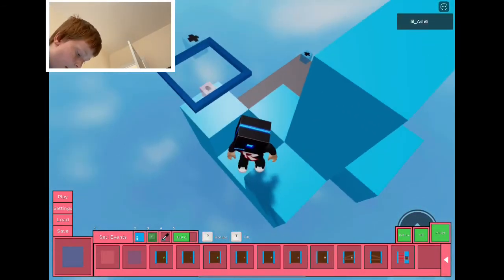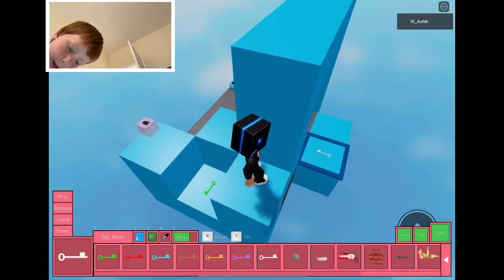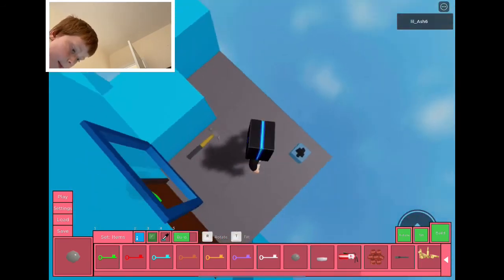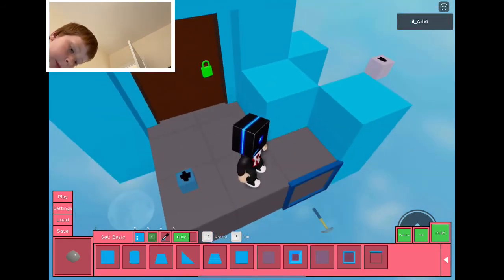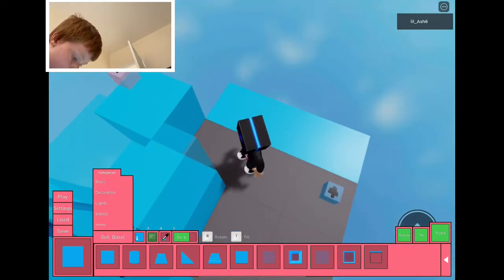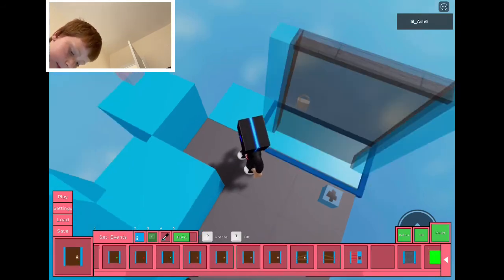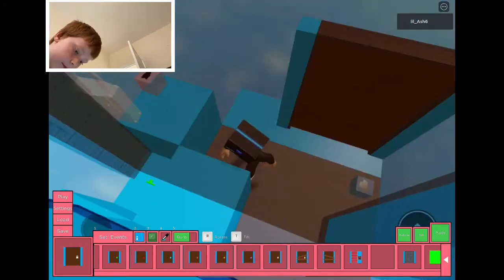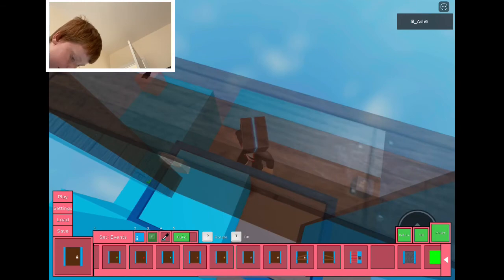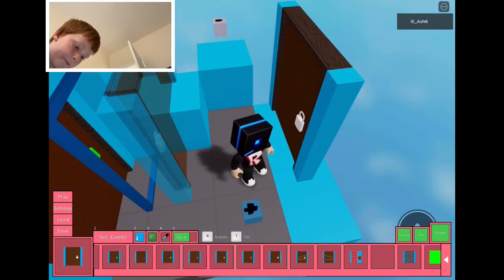If you want to continue, you could put like a white key down there — it's pretty simple. Stay tuned for episode two where I'll show you how to use invisible blocks. Go to Events, then Items, pick a white door, and build it. You may want to rotate it first — click Build, delete if needed, rotate, then place it down.